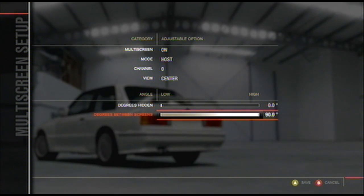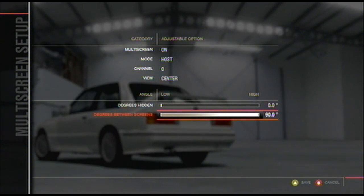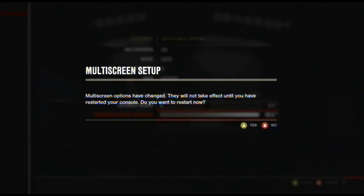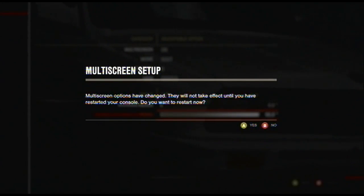Once you've done that, hit A to save the new settings and you'll get a blank screen. Don't worry, all it's doing is reconfiguring the settings.